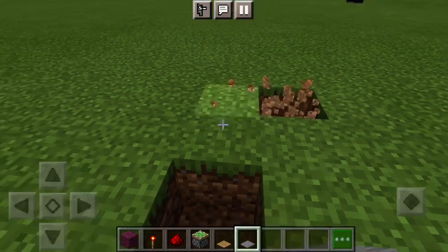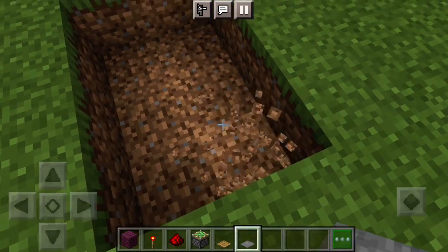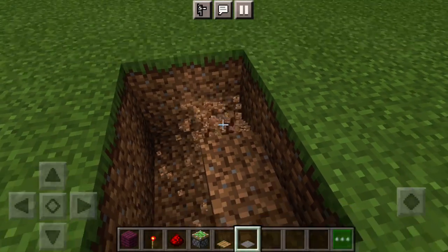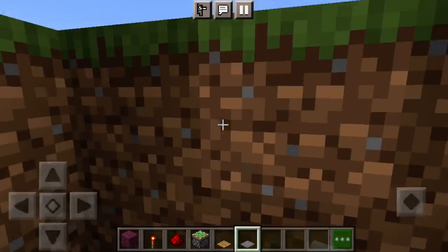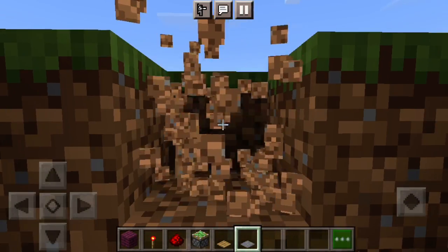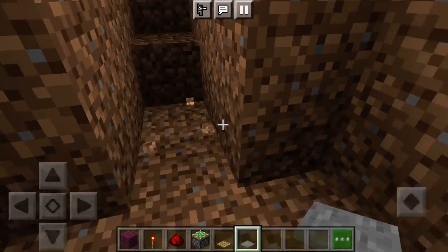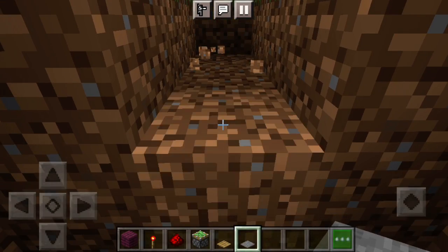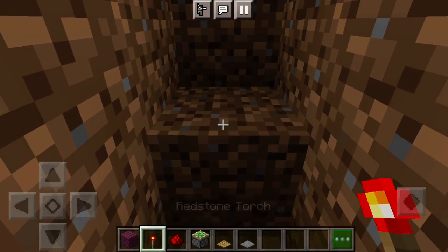First, what you're going to do is dig a three by two, or two by three, then get two down. Once you're done doing that, go in the middle — two, three, one, two. It should look like that. You could do any block you want — one, two, three, one, two.